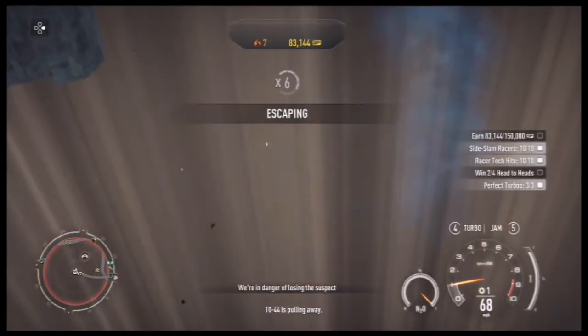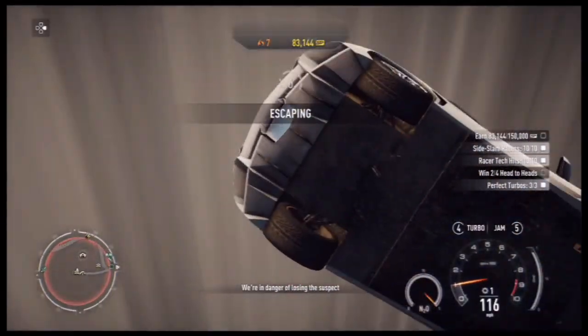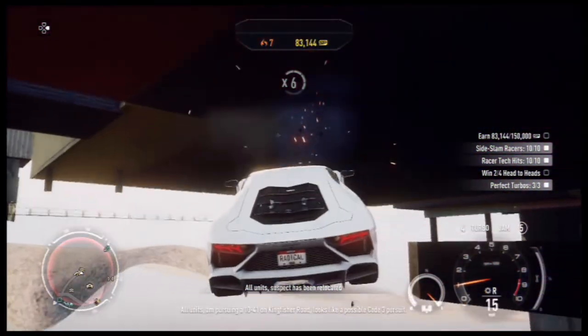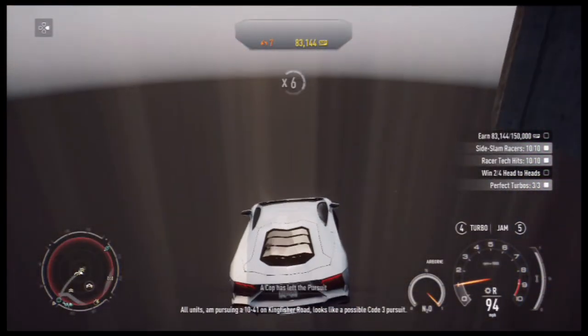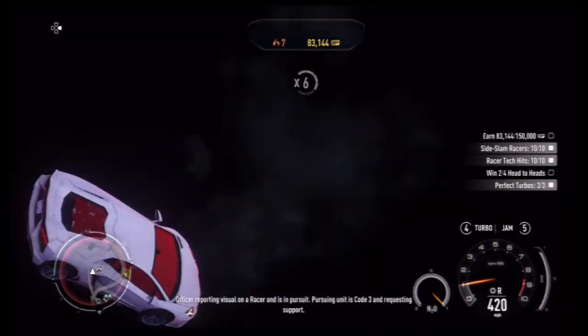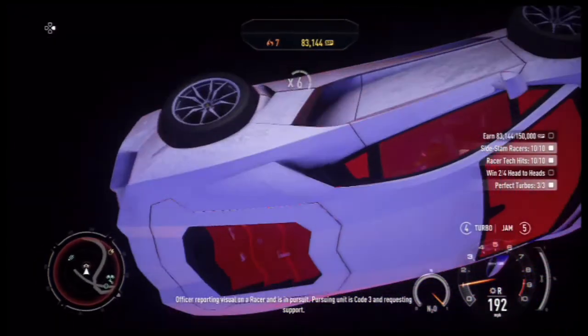10-44 is pulling away. All units pursuing at 10-41 on Kingfisher Road. Looks like a possible code 3 pursuit. Officer reporting visual on a racer and is in pursuit. Pursuing unit is code 3 and requesting support.